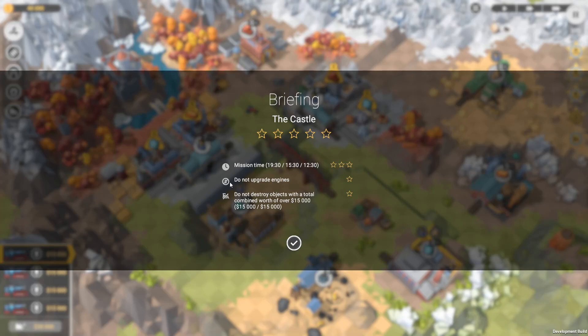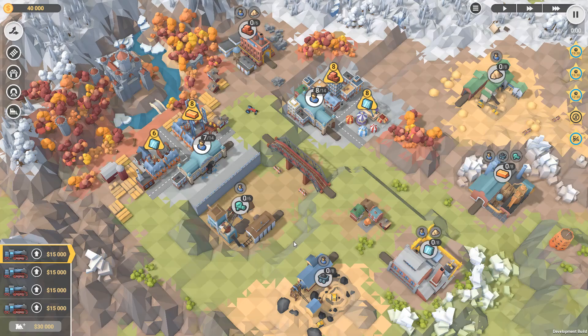So we need 12 and a half minutes, we can't upgrade any engines and we can't destroy objects worth more than 15,000. So what are we building? We need to have 6 glass over here and 8 glass over here. And then we need 8 bricks and 8 copper ingots, which is something new.